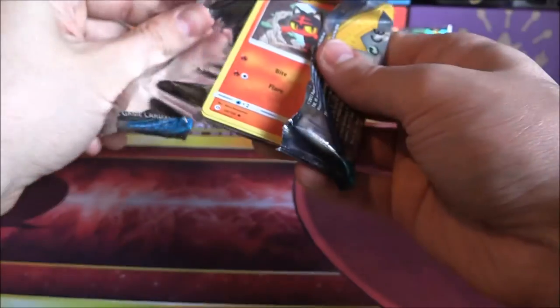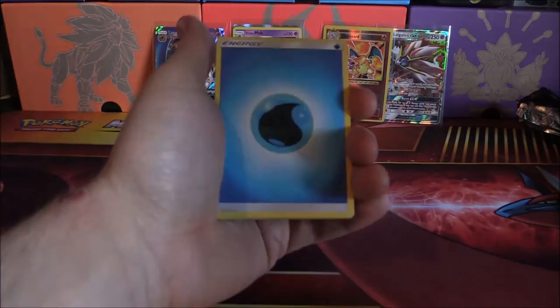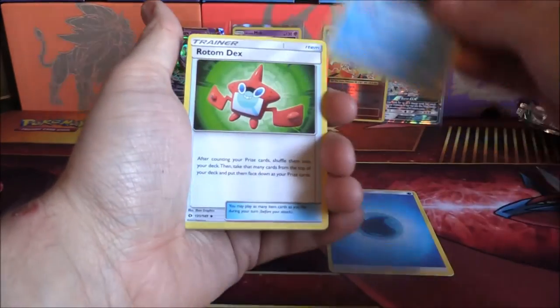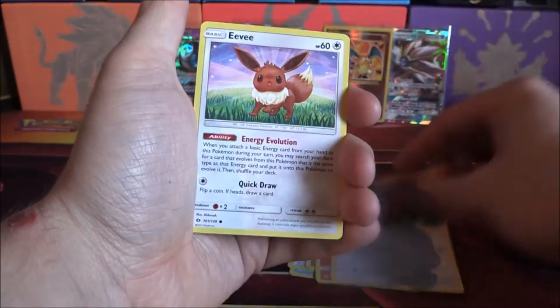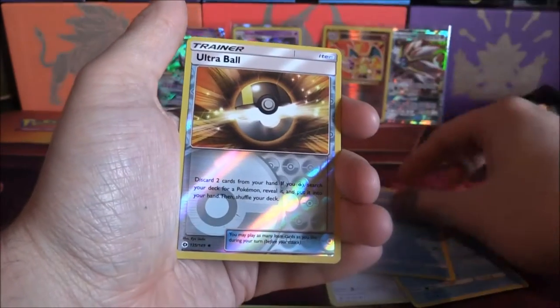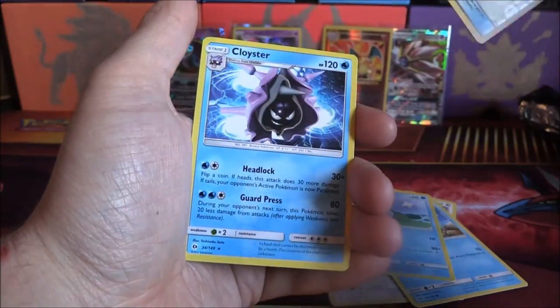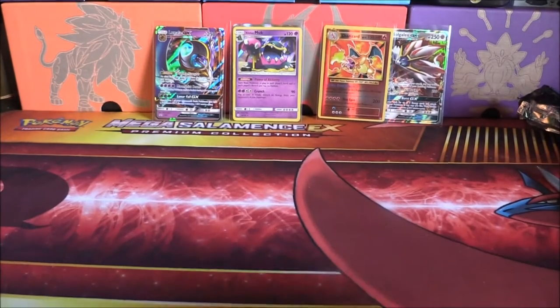Last pack — come on, Incineroar, you can do it. Pull through with something insane for us, please. Pull that off to the side. We can go one, two, three, and four. Bring them to the front. Spin it around — starting off with a lovely Water Energy, Pukamuko, Rotom Dex, Persimmon, Litten, Stufful, Eevee, Dewpider, Poliwag, Reverse Ultra Ball, and a Cloyster. Okay. Ultra Ball going up there.